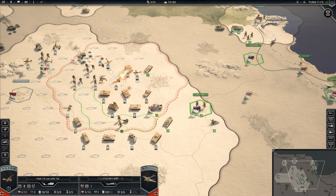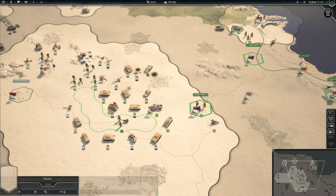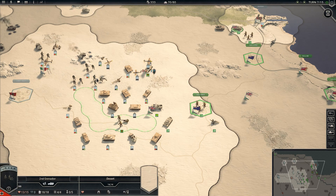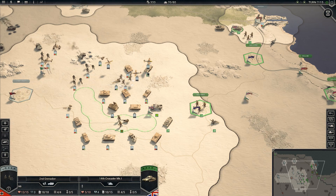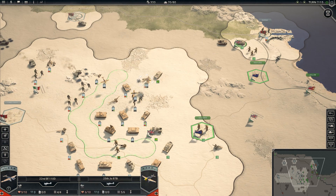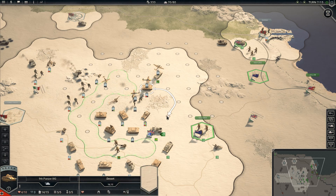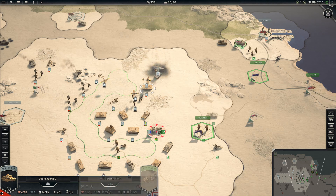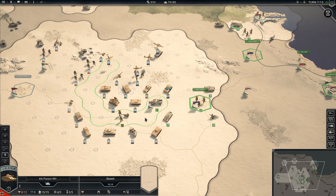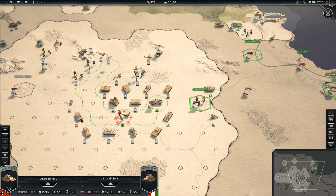Go ahead and pound these guys. Then our Stuka can come over here and hit these guys. Infantry can come up and attack, do some damage, drive them back. Then our 110s can come over here and hit them in the desert, do a little bit more damage. Then our battered tanks can come up here and finish these enemies off — they also get the overrun, so then they can drive south and engage these guys who are now encircled.